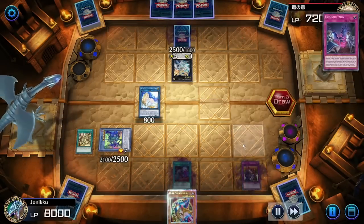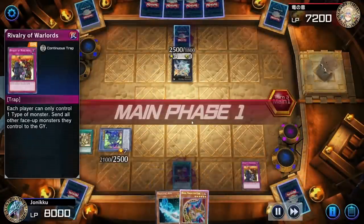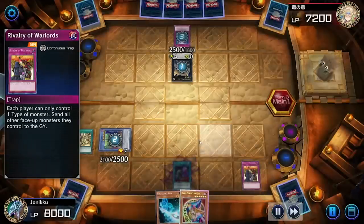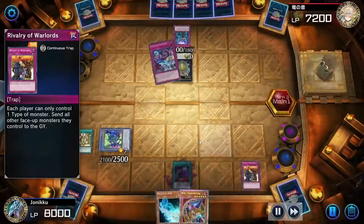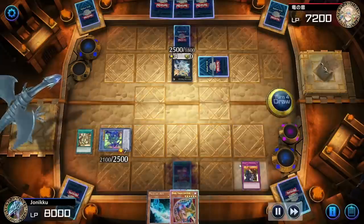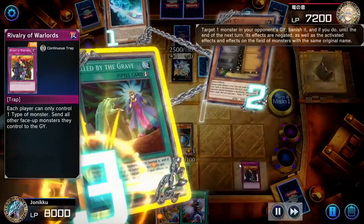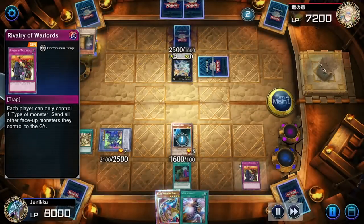With Secret Village, my opponent cannot play spell cards, and they also can't play Spellcasters because of Rivalry. I pretty much stopped my opponent unless they can get over 2500 defense. I used my effect and my opponent used Infinite Impermanence — I guess they thought it wasn't worth using it on Magician's Rod. My opponent couldn't play the trap card because of Rivalry. I summoned Magician's Rod, my opponent used Maxi, and I used Called by the Grave to banish Maxi.